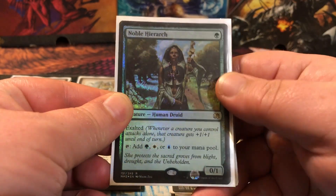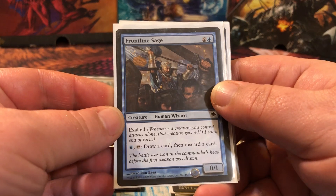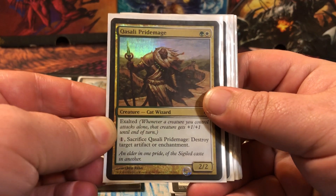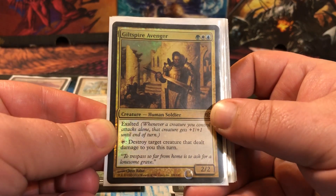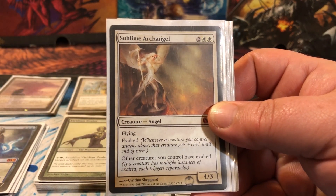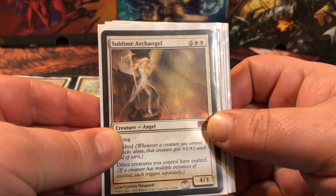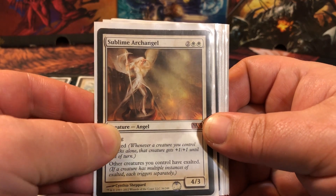Noble Hierarch fixes our mana, has exalted, and is just all around awesome. Frontline Sage — a 0/1 for three; tap a blue, tap him, draw and discard to filter out the cards we don't want. A 2/2 for two that you pay one colorless to sacrifice and destroy an artifact or enchantment — because those are always annoying. A 2/2 for three that you tap to destroy a creature that dealt damage to you this turn — always good to kill your opponent's stuff. A 4/3 flying for four that has exalted and gives your other creatures exalted — if they already have exalted, now they'll have double exalted. With fifteen creatures having double exalted, that's just ridiculous.